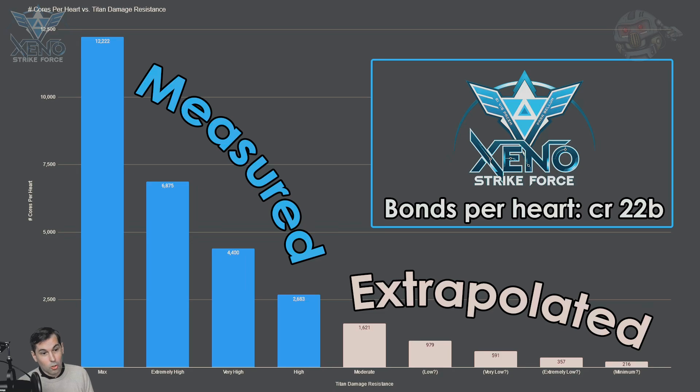This goes down progressively and pretty rapidly. At extremely high, you only need 6,800 and change. At very high, it goes down to 4,400. At high, it is 2,600. And then extrapolating, it would be somewhere in the 1,600 range at moderate. If additional states of low, very low, extremely low, and minimum exist, it would follow a progressively decreasing curve.